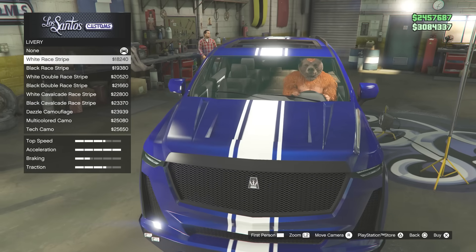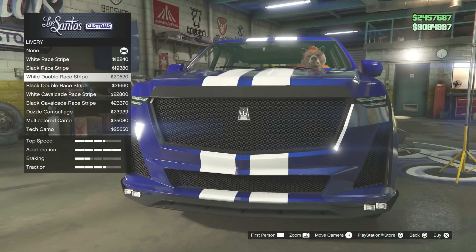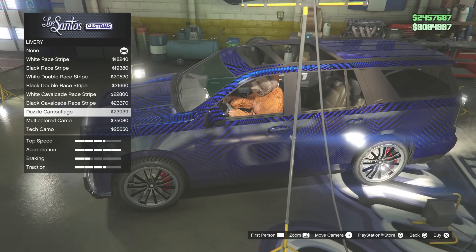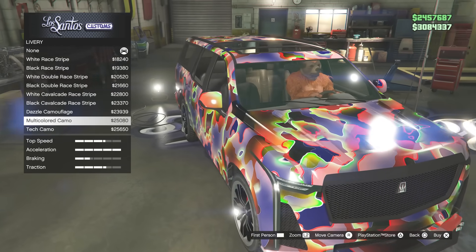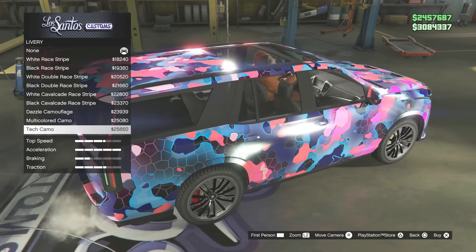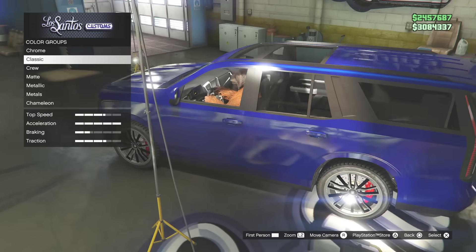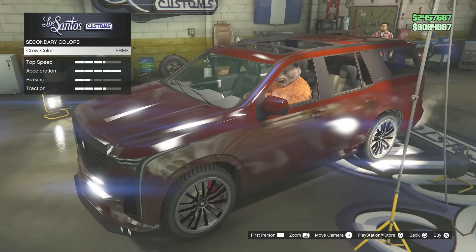Liveries. We have white stripes, we've got black stripes - I really need to change this color. We've got different versions of white and black stripes. Then we have white stripes with 'Cavalcade' on the side in black. Then we've got this kind of camouflage. Whoa, what is this? That's kind of unique. And then we've got another one - a tech camo, which is also quite unique. There's two kind of unique liveries there. I'm going to change my crew color to a color especially made for this car.